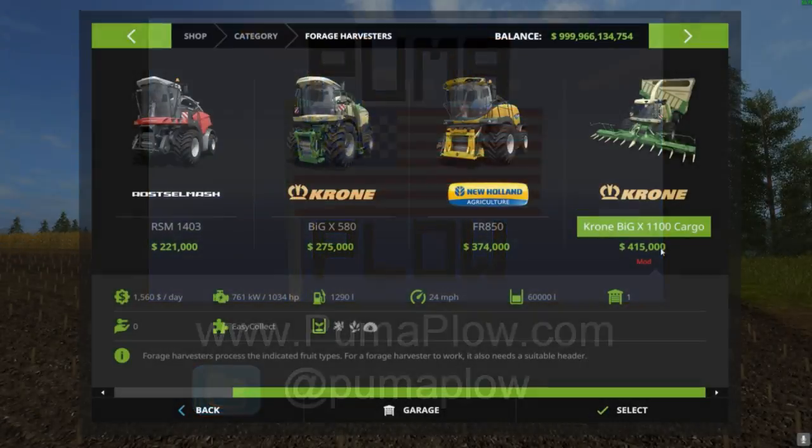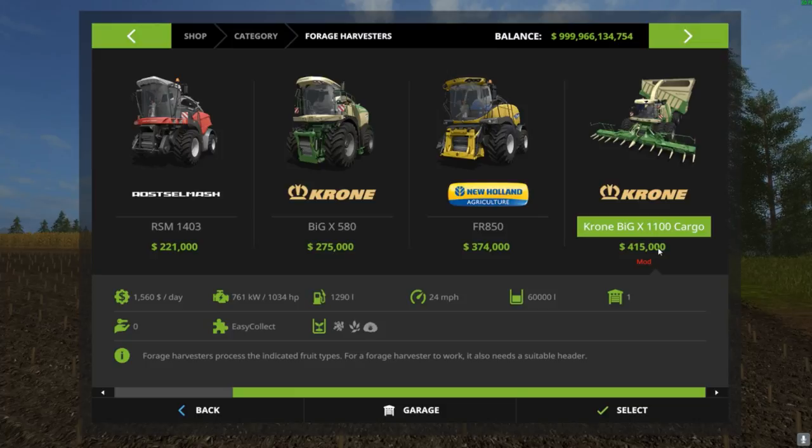What is up guys, it is your boy John here from Puma Plow, welcome back to another Mod Times. Today we have the Krone Big X 1100 Cargo — it is a port from Farming Simulator 15. Here's the most important part: it holds 60,000 liters.